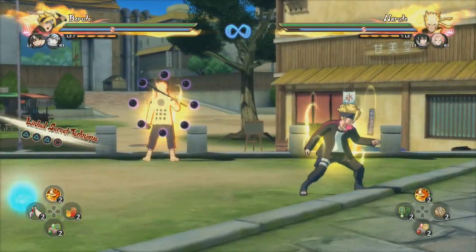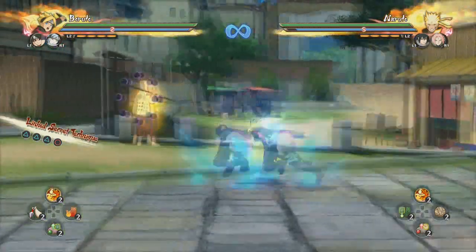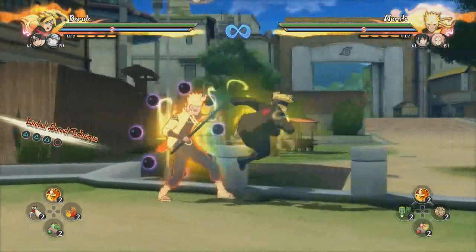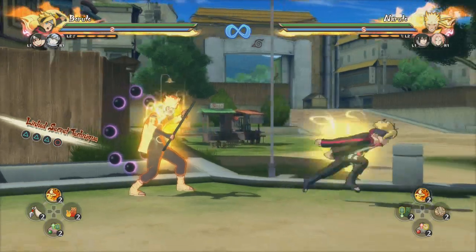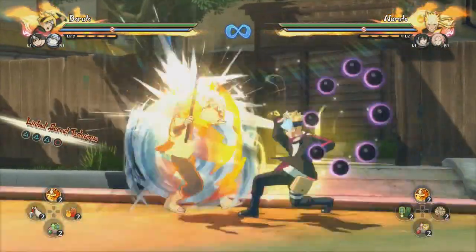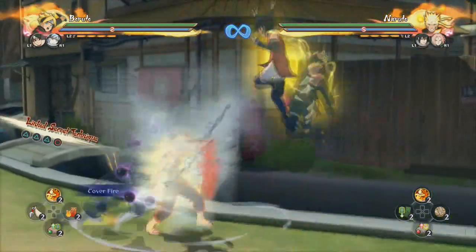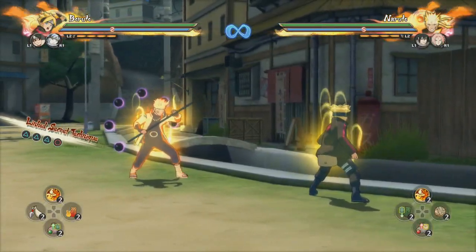This up combo is valid damage - it's pretty much almost half a health bar, like about 40% which is not bad at all. One last thing: this is actually the best block string this Boruto has. If your opponent is blocking, you use this up combo and it pushes them back, giving you a couple of options. First, you can link up into your air combo, though I don't recommend that. But doing a shadow clone shooting is probably what I'd recommend - and they can't really get out of this because that tornado is a lasting hitbox.